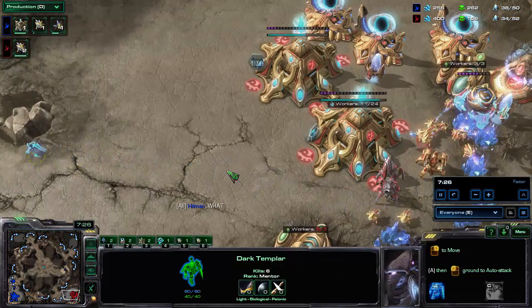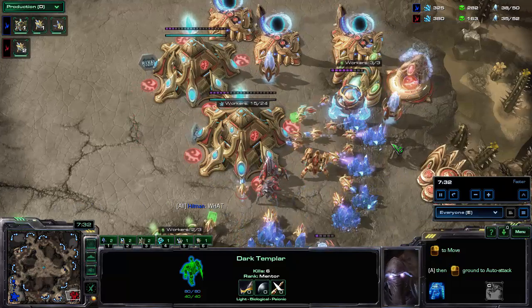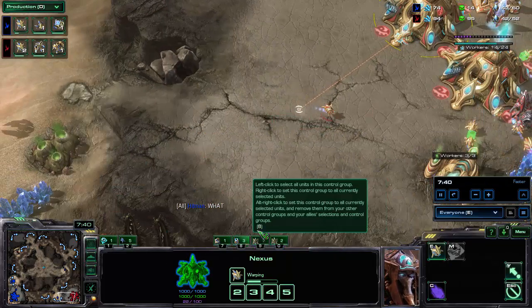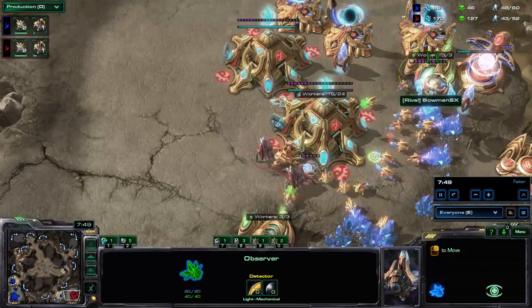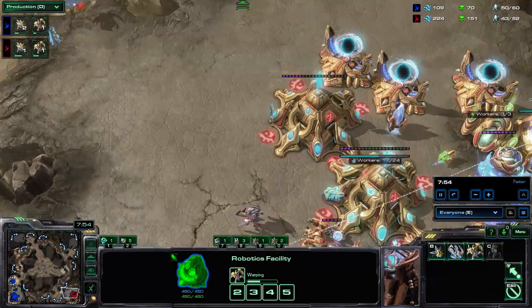I'm going to assume he gets at least five probe kills before something comes out — maybe even more. There needs to be an observer out and the observer takes quite a while to build. Just going around killing probes — five kills already, six, yes — then he runs away. He also scouted the double nexus. The observer is out now — I don't know if he's building more than one.